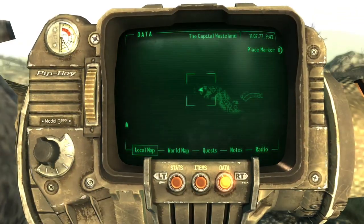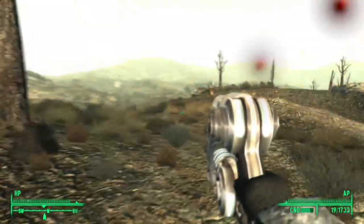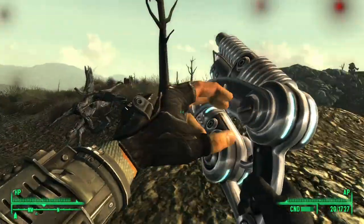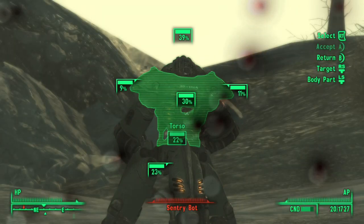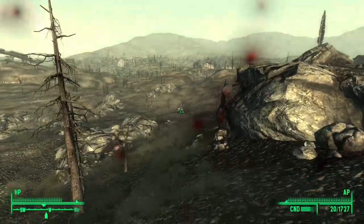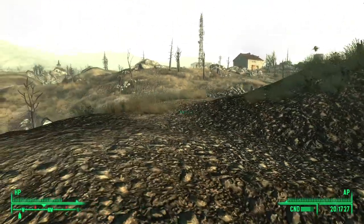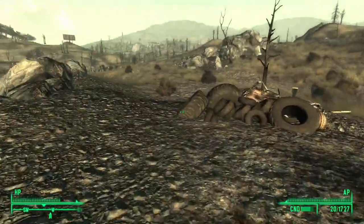We're going to Vault 112. I don't know what it's going to be like there, don't know if it's going to be a big fight or not. What the heck — oh, Robobrains. Oh, that's an actual sentry bot! I have not seen one of those yet in this game. We're going to run away. I don't know if those are super overpowered like in Fallout 4, unless you have the robotics expert perk and can hack them. And there's a Mr. Gutsy — I think that's what those things are called.